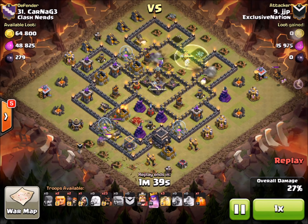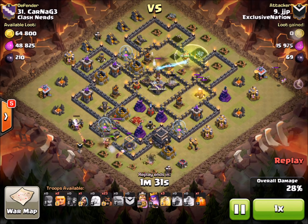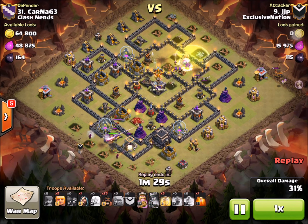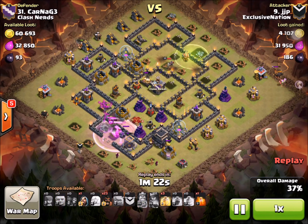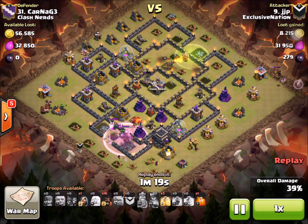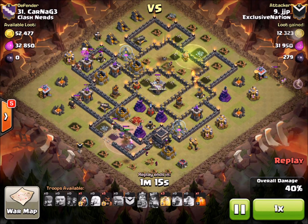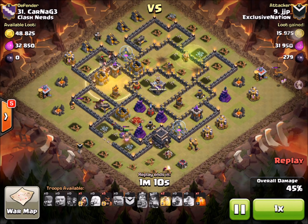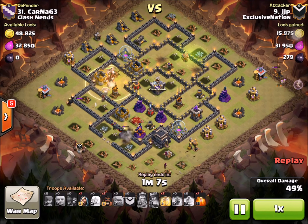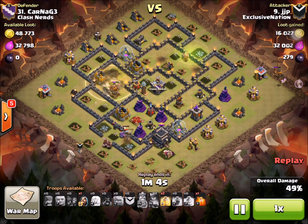With the poison spell, you're very consistent — even a level one spell can take out max level troops, whether it be wizards or witches. Because of this, people are starting to use high hit point troops in the clan castle such as lava hounds, dragons, loons, or valkyries in order to combat the poison spell for Town Hall 9 or Town Hall 10.